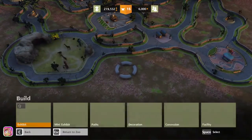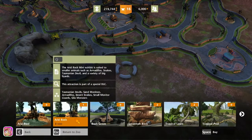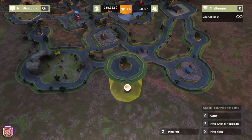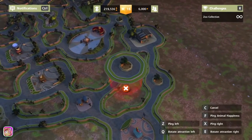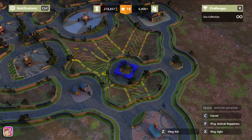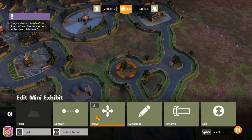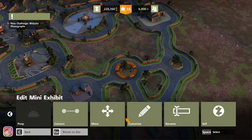Let's go ahead and get a mini exhibit. Where was the armadillo? There are armadillos — I wish we could put them in these little areas. Oh, it'll fit right there! Wow, that makes a lot of space. A baby animal was born — I didn't see that! I like the little baby sound, that's cute.